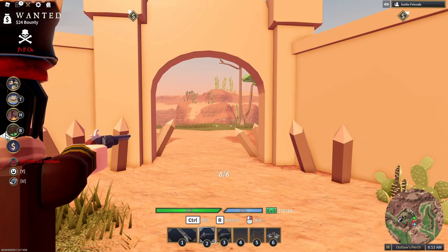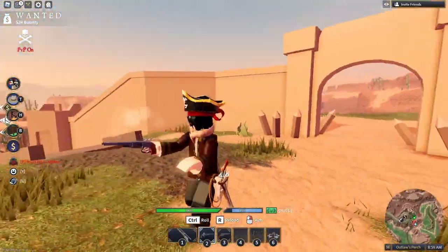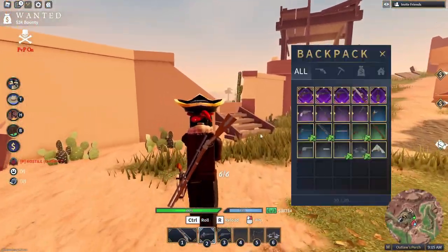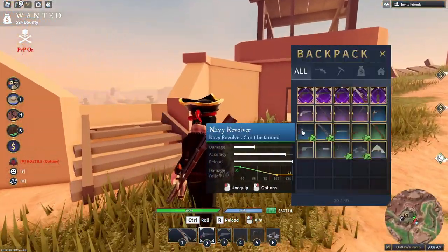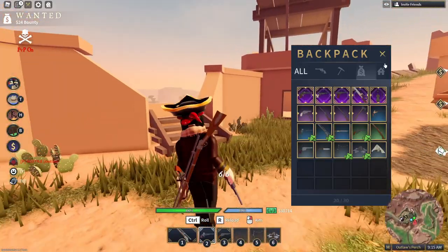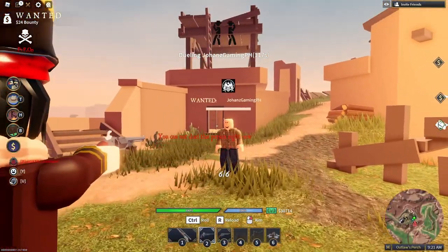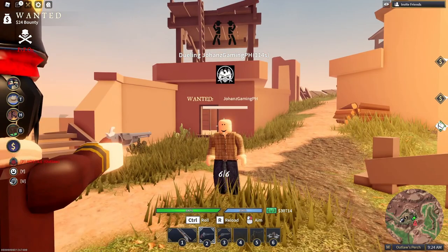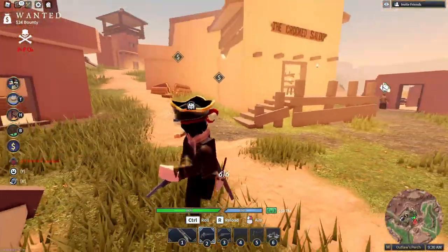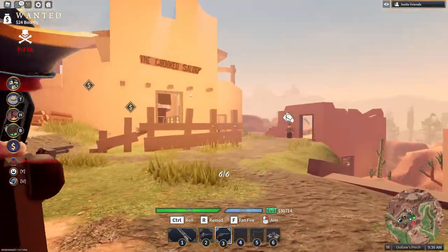Next, the Navy Revolver. Before the latest update the Navy was the most trusted sidearm. It has good firing rate and good reload speed. At 35 damage per shot with good fall-off damage, it's a medium-range weapon. Up close to medium range it deals 70 on the head and 35 on the body — you can see how powerful this gun is.